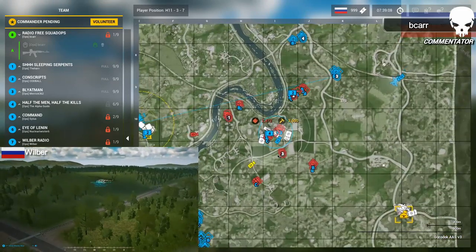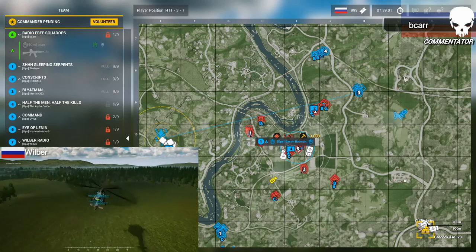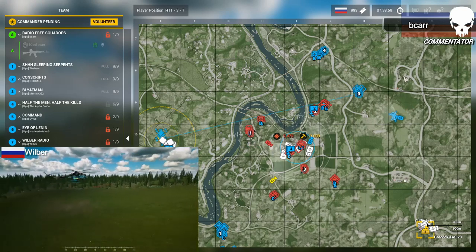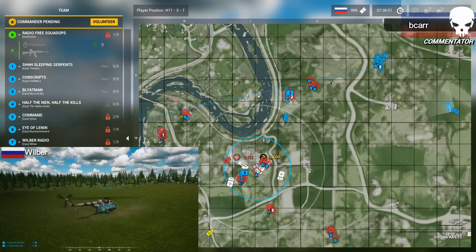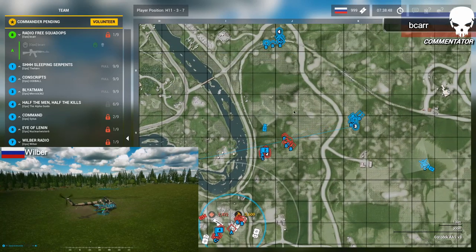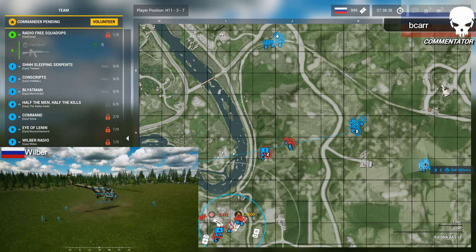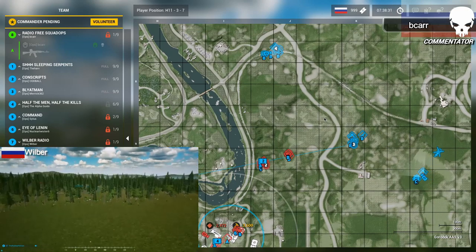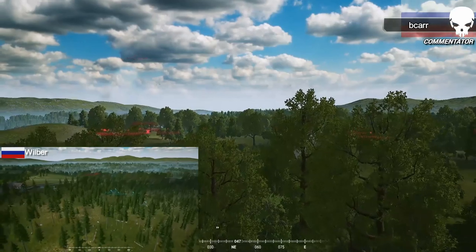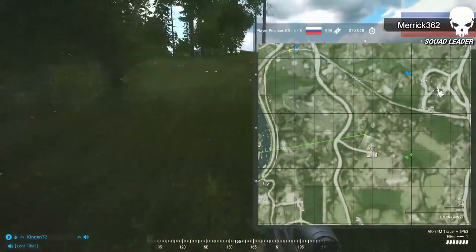One squad on defense, one squad at fire team strength holding the train bridge. Adekan is really all that's holding back this northern Russian push. Merrick is pushed in pretty far. The British are redeploying because they can hear the helicopter to their east, now just dropping off the rest of Merrick's team. America is getting into position, heading for compound Kilo 9.